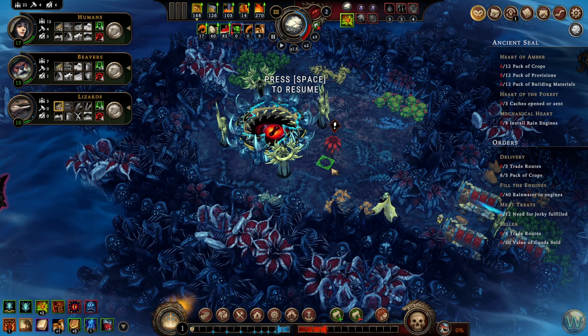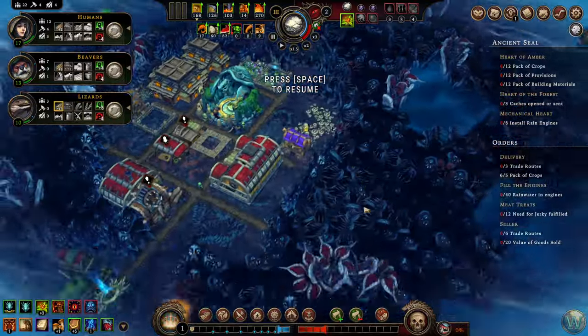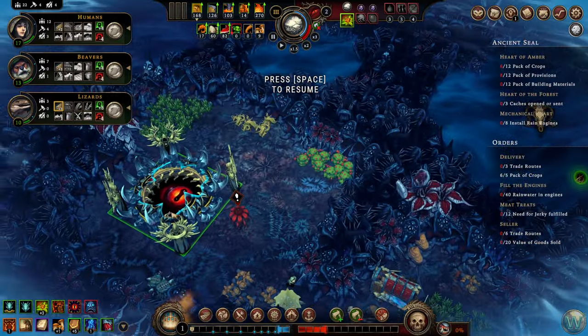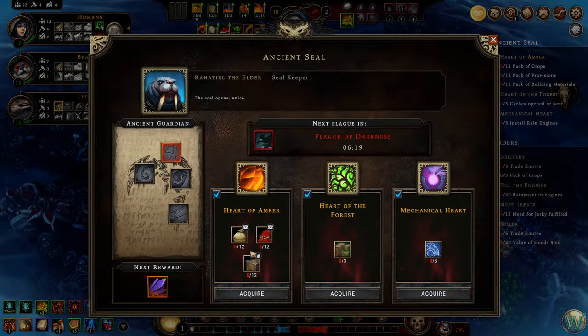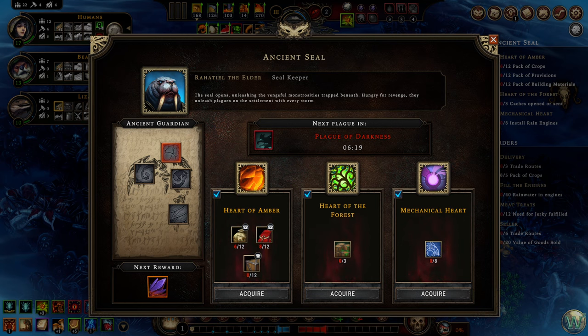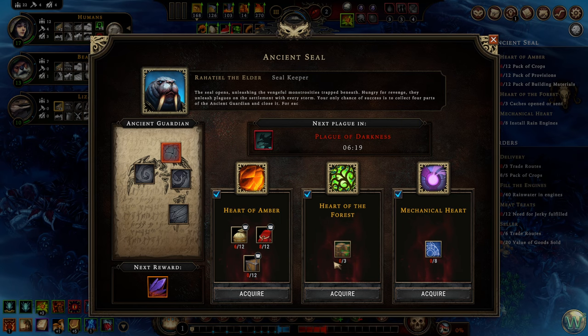Hello and welcome back to Against the Storm. In our last episode we started a new town in the Sealed Forest and made some progress toward getting to the seal, which we'll need to start working toward. We could always do the packs, but it's a lot of packs and we don't have any better pack recipe, so that's a little bit tough.